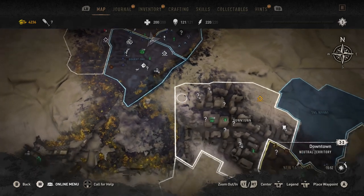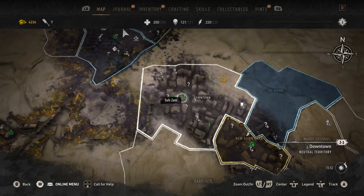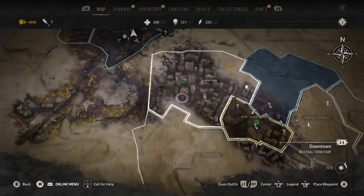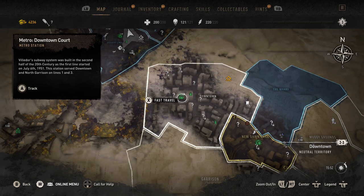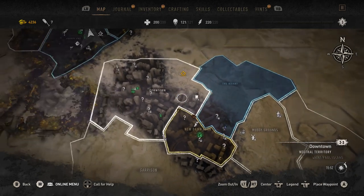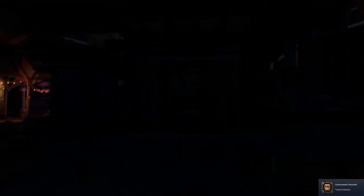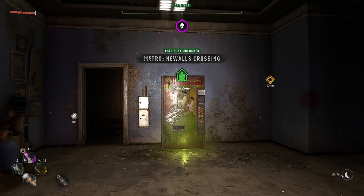The fast travel system kicks in after about 8 to 10 hours of story, and that's when you'll be able to go from section to section. Some subways will be open as soon as you restore power, but a lot of others you'll have to find and restore power yourself. You can find multiple stations in some areas using your binoculars, and then you'll need to go through either a parkour challenge or a zombie- or bandit-filled area to unlock them.